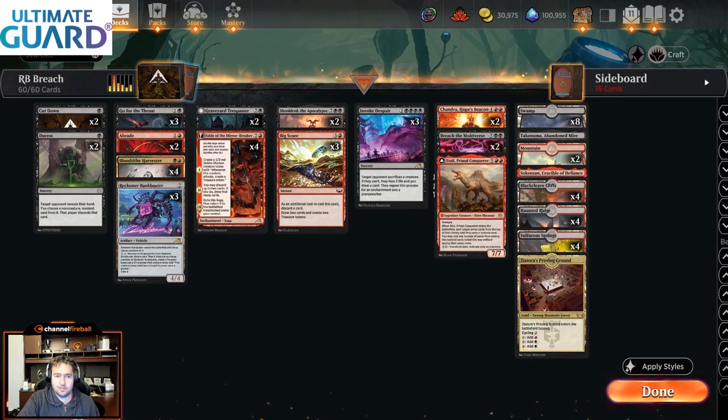Hey everyone, Seth Manfield here. This is the deck we are going to be playing today — it is Rakdos Breach. This is a name that myself alongside my teammates who were playing the deck came up with, because it's similar to regular Rakdos. We have a lot of the same cards you expect to see in Rakdos midrange: Reckoner Bankbuster, Blood Tithe Harvester, similar removal spells, Duresses, Fable of the Mirror Breaker, Invoke Despairs. But we have a bigger top end because we're playing three copies of Big Score.